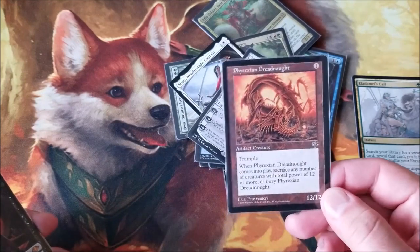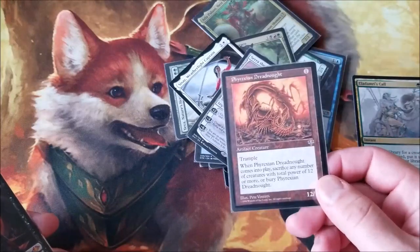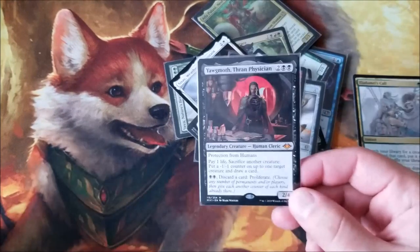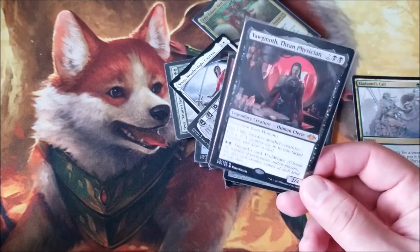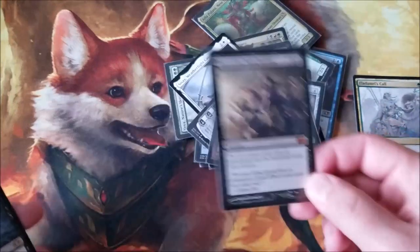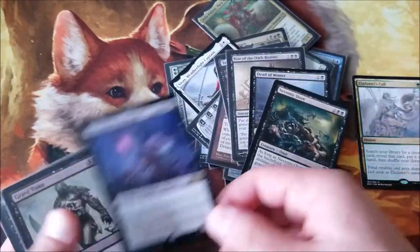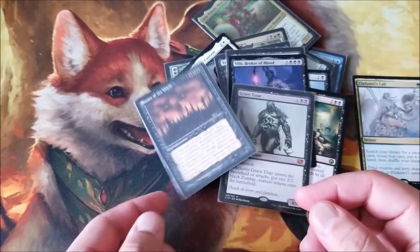Phyrexian Dreadnought — it's a lot of money. Sometimes I just pick up cards because they're valuable and I want to hold on to them; I don't really have an intention to put this in a deck. Yawgmoth, aka Krik's daddy — this is a second copy I picked up just in case. Yawgmoth and Krik's. Rise of Dark Realms, Dead of Winter, Necrotic Ooze, Vilis, Grave Titan, and Season of the Witch — these are cards I'm pretty much just going to put into Krik's.